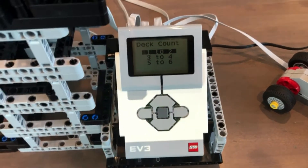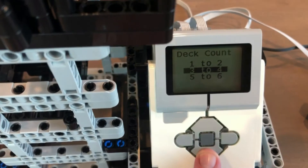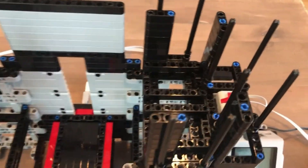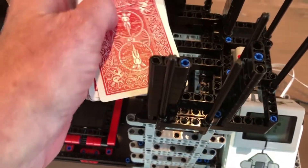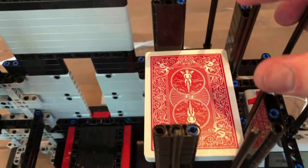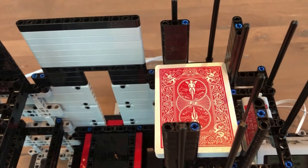Walking through some features of this shuffler - it's set up for multiple decks: one to two, three to four, five to six. This is the receiving area for the right side of the decks; the cards rest on this platform. The motor drops on next and runs on these four posts. There's a gizmo that sits on here that only allows one card to come out at a time - though every once in a while two might come out.